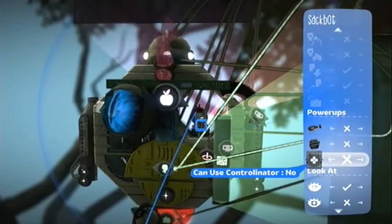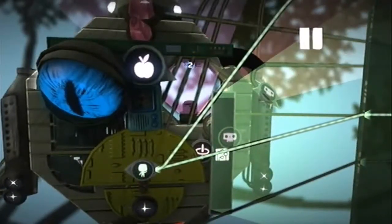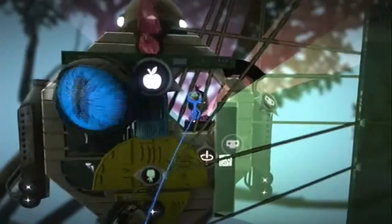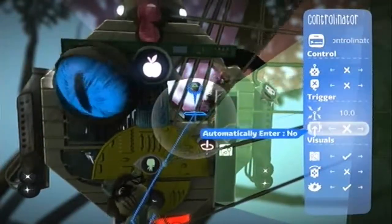So we tried to record and it would only move side to side and would not enter the controlinator. In order to get the sackbot to enter the controlinator, you have to set the controlinator trigger to automatically enter. So he's already in it, and then he should move around properly.